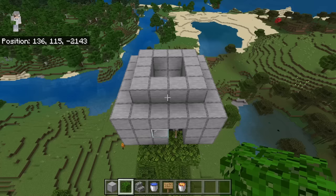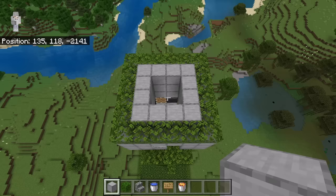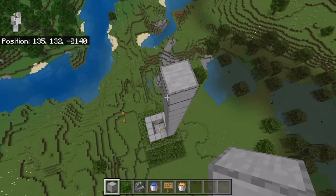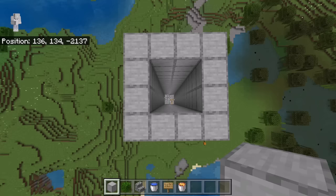The next step is to place leaves at each of these spots. After you are done with that step, place 18 solid blocks over here. Once you are done placing those 18 blocks, go back down here. Now place 18 solid blocks at each of these other spots. After you are done with that step, the farm should look like that.